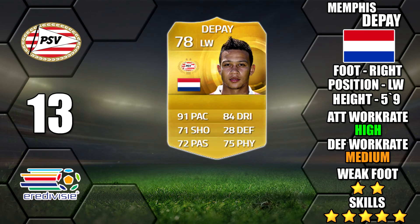Next up we've got Memphis Depay of PSV. He's now upgraded to gold this year and now has the all important 5 star skill. He will be one of the most popular new 5 star skillers. The only slight let down is his 2 star weak foot, but he is a left winger with a right foot. I'm predicting he'll be a very very good player — one to look out for. Get him straight away if you can.